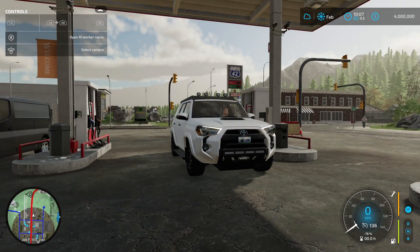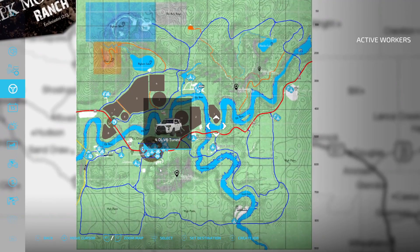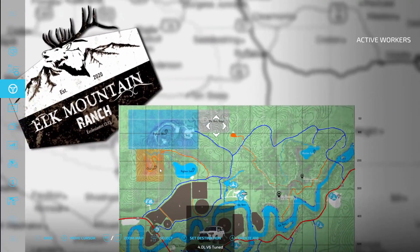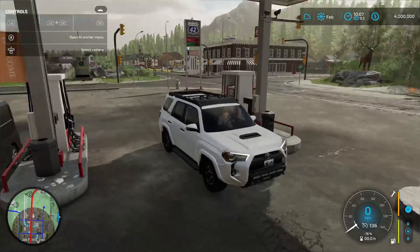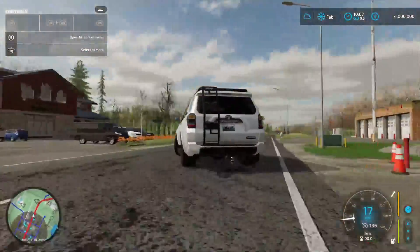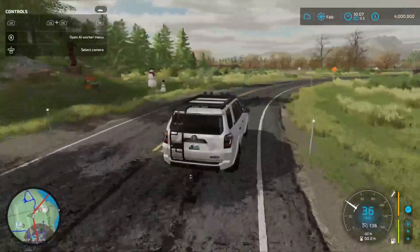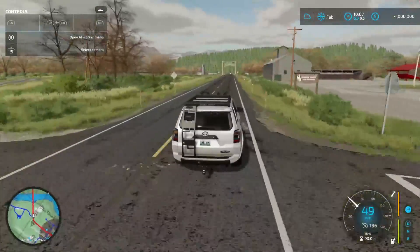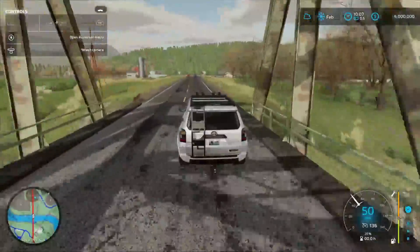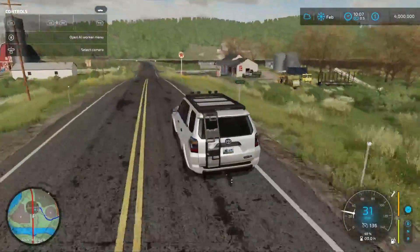We sold the Elm Creek farm and now we are in Elk Mountain. The farm we own is actually near Elm Creek, so as you can see here's our map of this beautiful place. I cannot wait to do literally everything here — forestry stuff, there's mining — it's awesome. But let's go ahead and get to the ranch that we just bought. I am stoked for it!